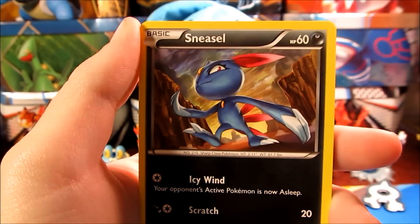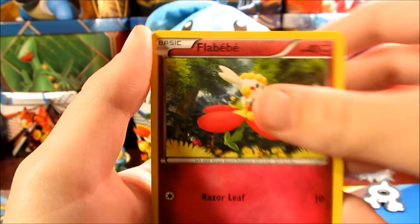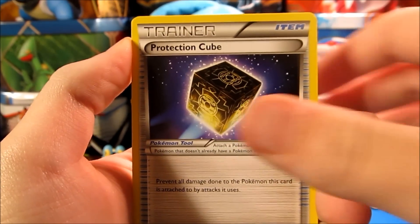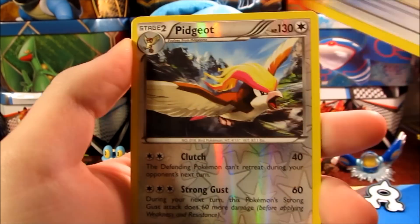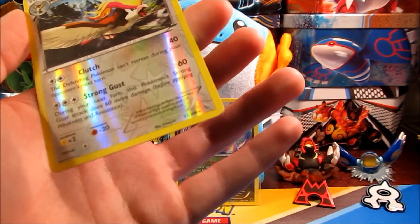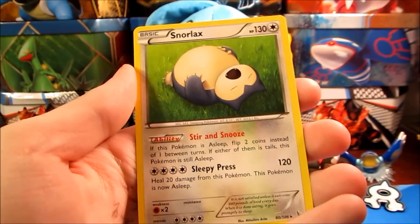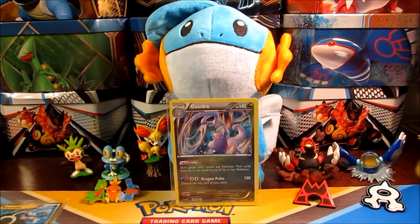We have a Litleo, Sneasel, Flabebe, Fletchling, Shinx, Protection Cube, Palpad, Ultra Ball, a Pidgeot Reverse — that's a rare, so very nice — and we have a Snorlax Regular Rare, still a really cute Pokémon, or I guess big Pokémon — that's not really little.